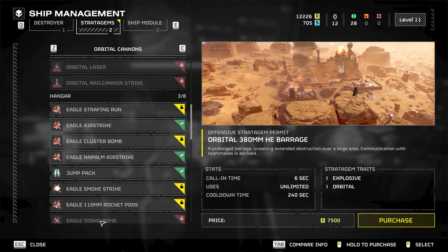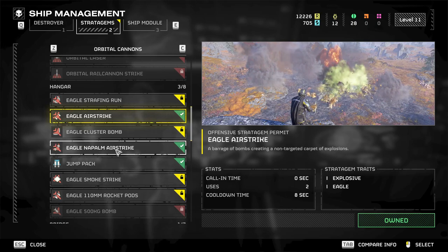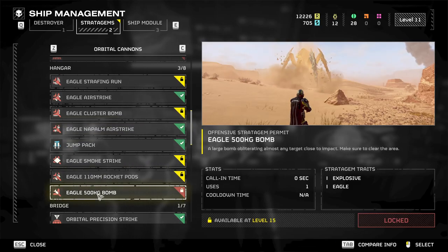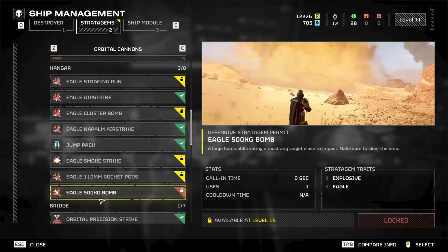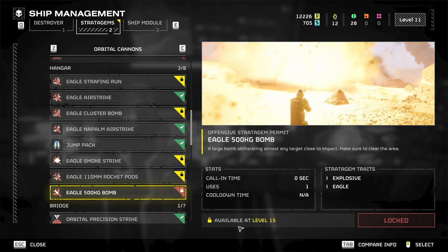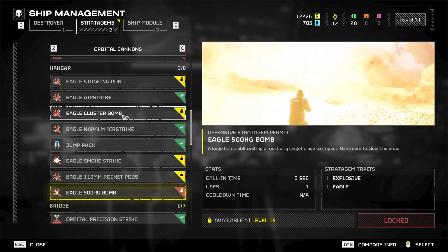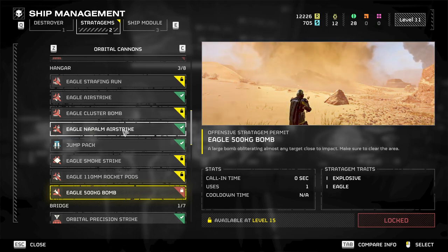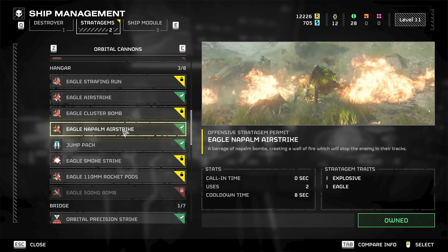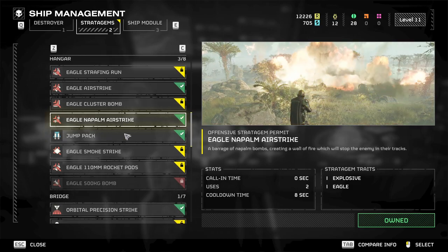Now onto the hangar — these are very fun to use and really effective. I've been going with the airstrike and the napalm strike for the moment, but I'll probably switch out the napalm for the 500kg bomb, which basically says 'I don't want those units anymore.' It's level 15 so I'm still saving for it. The napalm is incredibly effective early on, especially against bugs — when you drop it, the fire sits there for a while and anything that walks through it takes huge damage, making it great for blocking off corridors of attack.